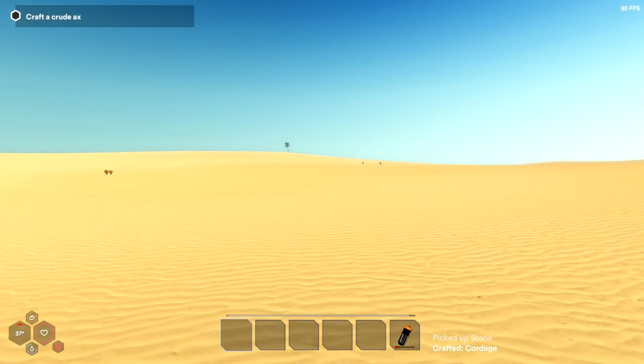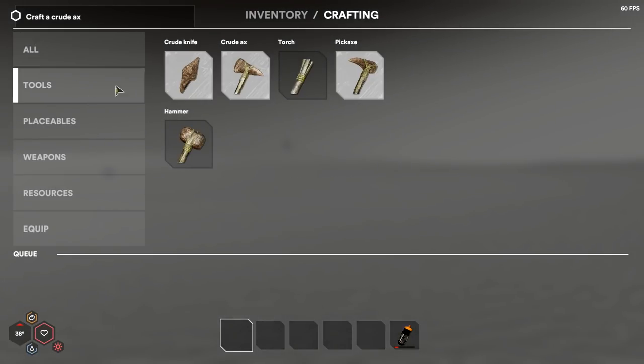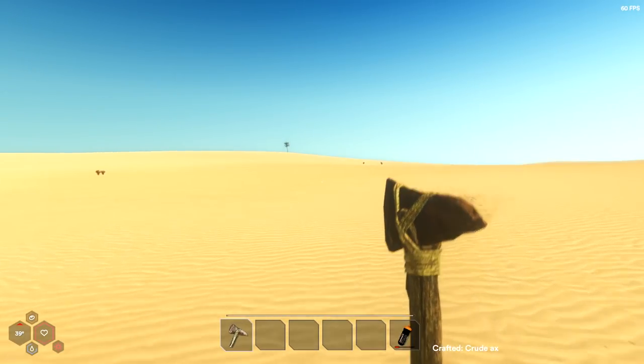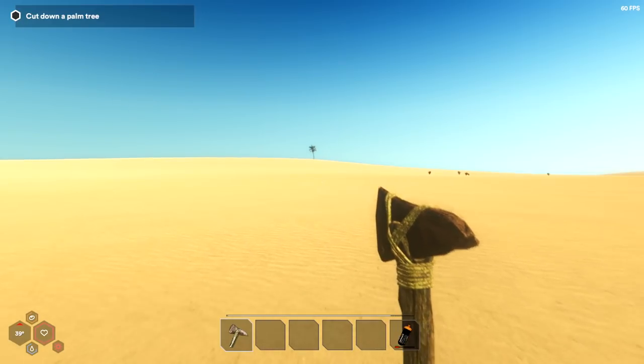We need to go for that palm tree right there — that is our main goal. Let's go to crafting again and make ourselves the axe now without any problems. Looks like everything we can craft is whited out right now. Almost done and completed. We're going to have that axe come back in here and we're ready to go. Crafted! Trying to survive another day in hell itself.